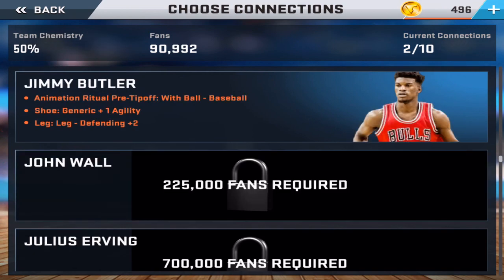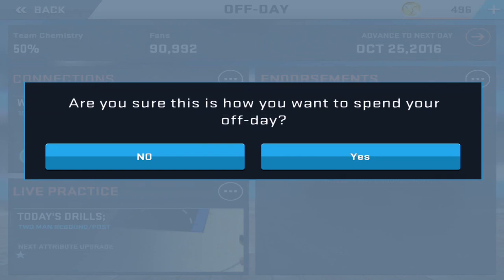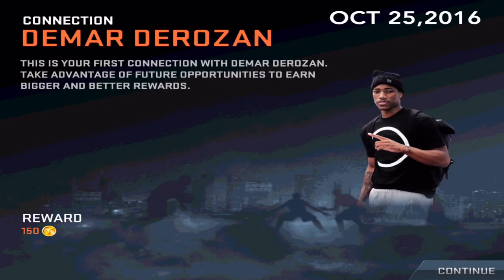This is my first off day, and on screen there's an option to go for a connection, life practice, or an endorsement. I have no endorsements yet since I haven't played a game, so I can either go for a connection or go to practice to up my stats. I'm gonna go with the connection. I get rewarded with 150 VC for it. Also, if you miss a connection with a certain player three times in a row, you won't get the opportunity to connect with that player again — so you have to balance everything out.